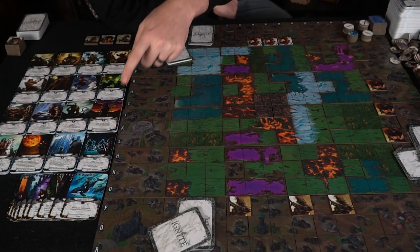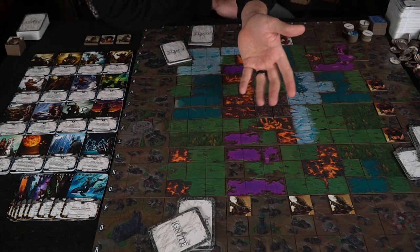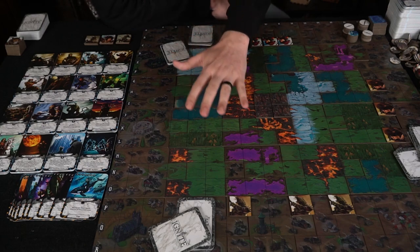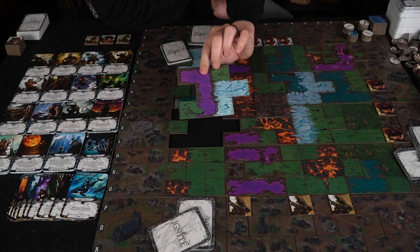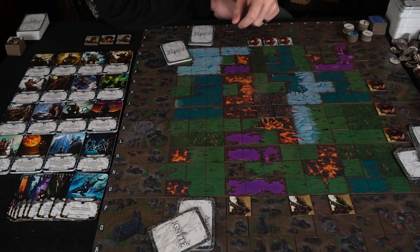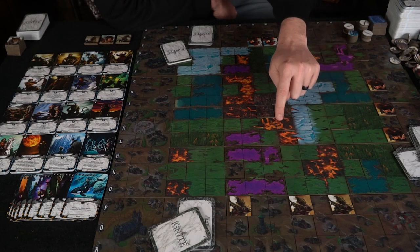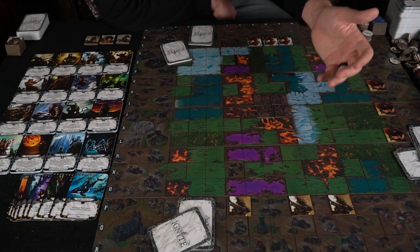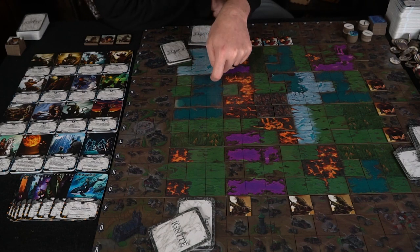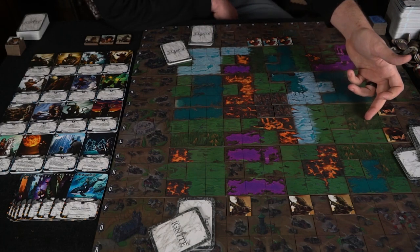Looking at the board, there's an alphabetical and numerical grid going up to 18, used for things like meteor strikes where you write down a coordinate and anyone walking into that space takes damage. The board is fully modular with front and back pieces featuring different terrain. Poisonous pools make you discard a card when you walk in. Falling into lava kills your character instantly unless you're the lizard men. Moving through ice costs two movement instead of one. Water hit by frost or lightning spells affects all water spaces, and trees hit by fire affect the entire tree line.